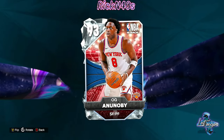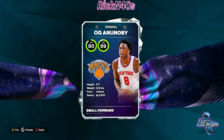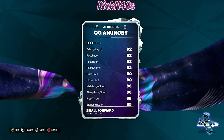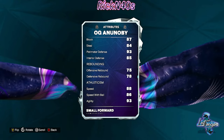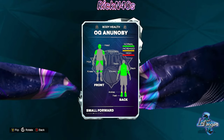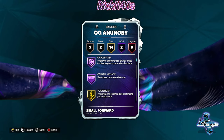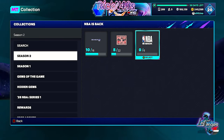OG Anannobi is not really anybody I'd be looking for, but let's see what he has going on. He has an 86 three-point shot, 86 ball handle — middle of the road. He looks like a middle-of-the-road diamond with 2 Hall of Fame badges, 14 gold, 2 silver, and 2 bronze.